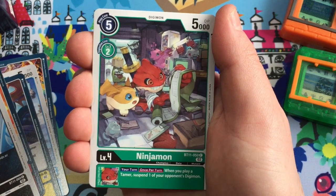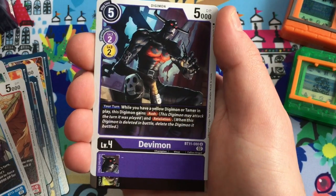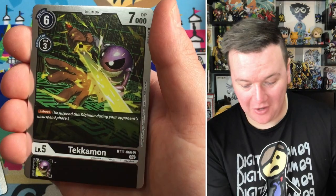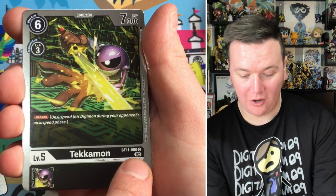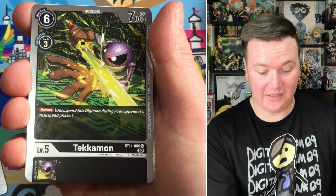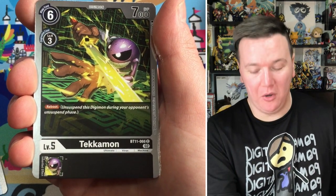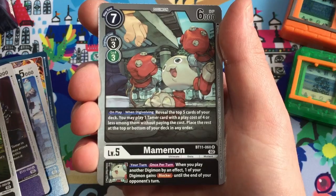There's Ninjamon in the secret item shop, Burgermon, Mach Gaogamon, Dervymon looking all ace in Greylord's Manor. Digitamamon chilling out on a plinth looking all badass. We've got Tekkamon - and this is another controversy in this set: you can now get shiny commons and uncommons like this one, and these can take up one of the rare slots. Some people love it, some hate it, but I think it's really cool because it means you can max out your deck.